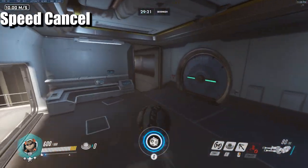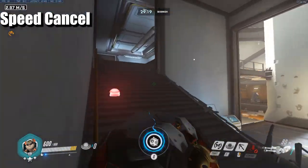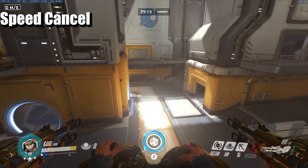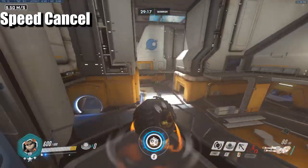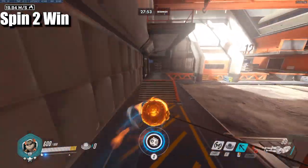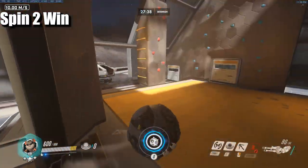The speed cancel: pressing Shift or even left-click to shoot instantly stops all your momentum. So when you're booking someone off an edge and you feel like you're also going to go off, you can cancel your speed.